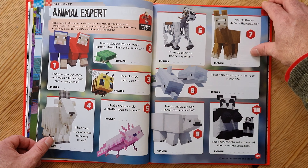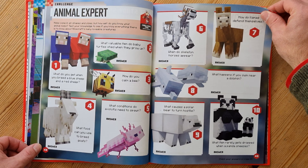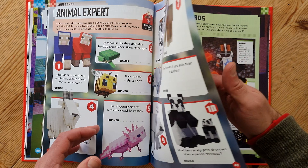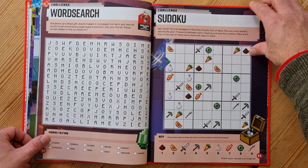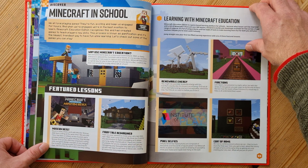You can test your knowledge about the animal mobs on these pages — there are answers at the back of the book by the way for all of these kinds of activities. Here's a couple of pages on the latest for the Minecraft Dungeons game. Next up we have the obligatory word search and sudoku.